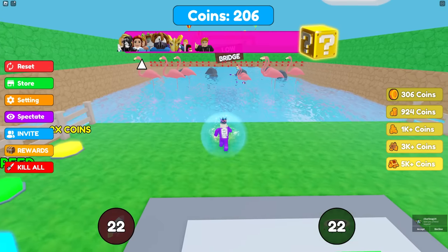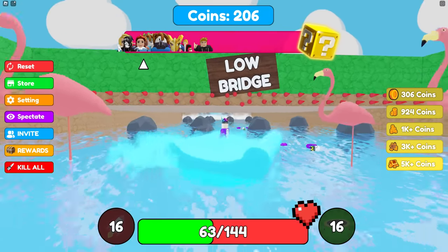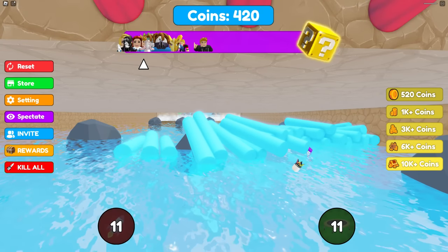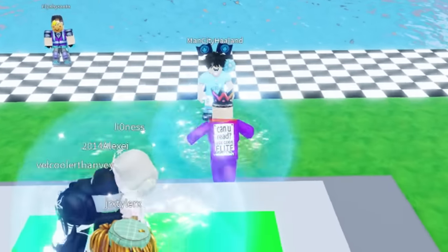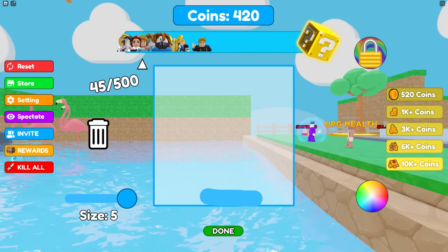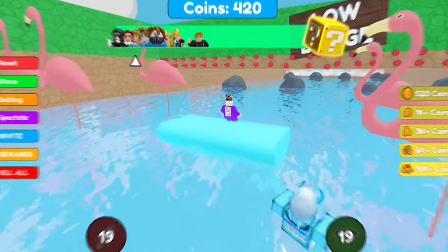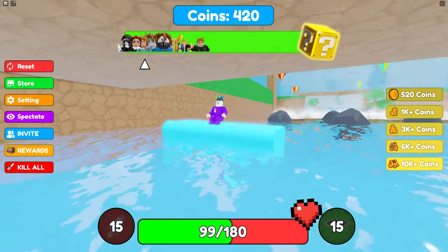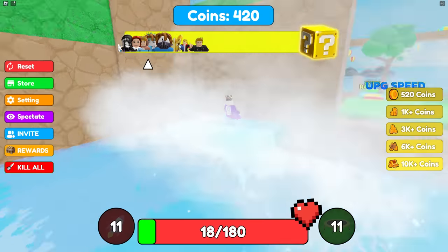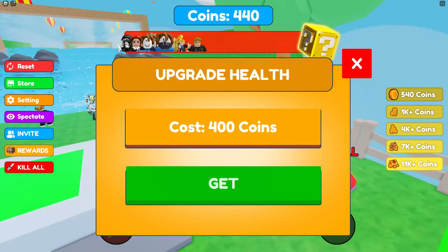We've got more health. I'm gonna do a little one like this - please low bridge. Oh I see, if it hits the top you die. Simple as that. That is so hard. How do I make it thin? Oh we made it through! My health is very low - we've done it! Give me that health.